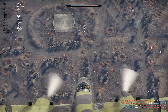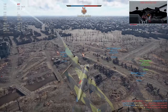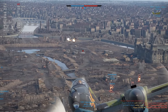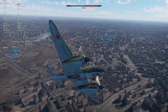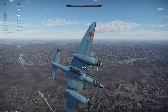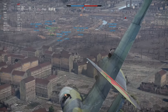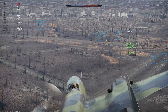Is that a Dornier? I think that's a 335. It can be a B, so it's an A, right? I don't know what that other thing is. Looks like a DB7 or something. There's five planes. I'm not going to have a good time, am I?